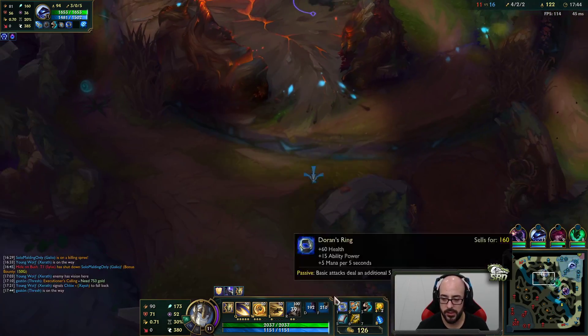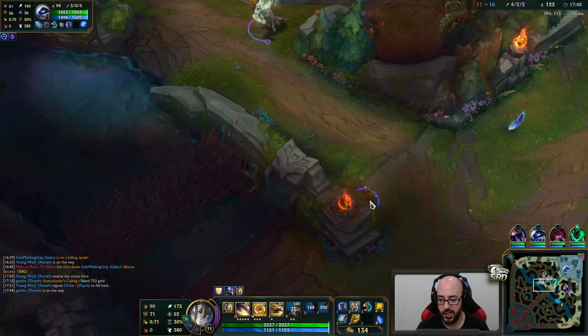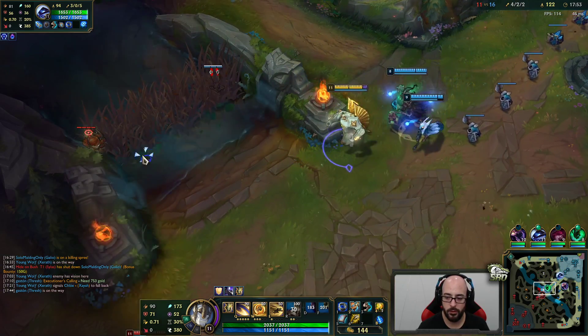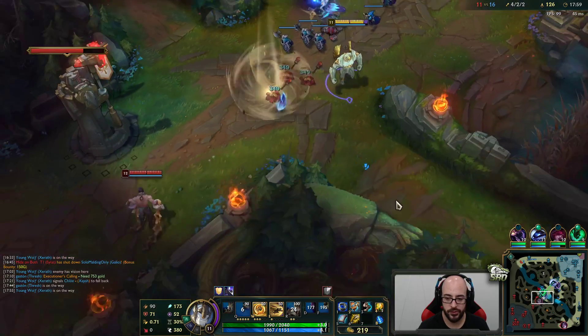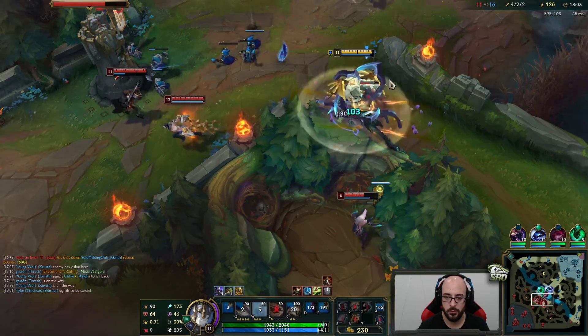And I slaughter him in that trade. Sweet! Walk up with the next auto — nope, he's going to sit back. If he just gives up farm, we just walk away, it's no big deal. Let the wave shove into us. Look for some Q poke when we can find it. Once our shield comes back up we'll be in a pretty good spot.